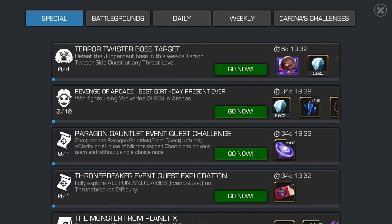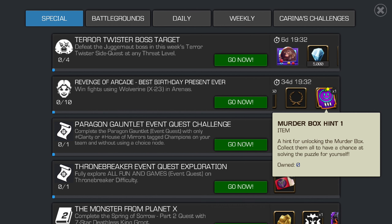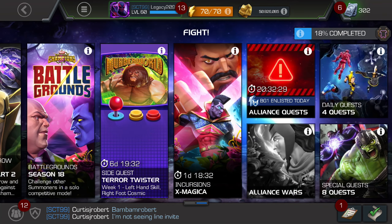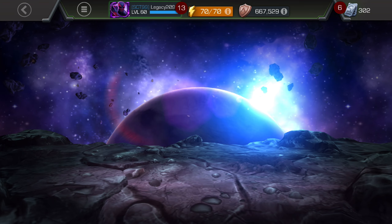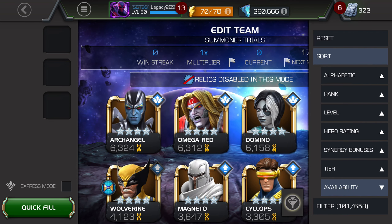So for this, you have to win fights using X-23 in the arena. What I would do is start with the Summoner Trials arena. And when you go to make your team, I would filter by mutants, and then sort by reverse alphabet, so that X-23 will be at the top.